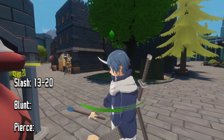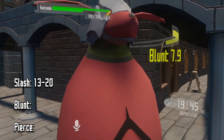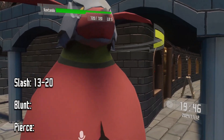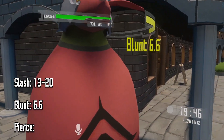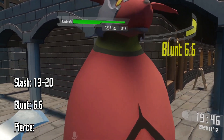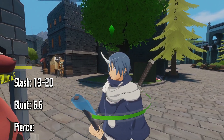Now we can try the blunt damage, which is hitting with the backside. This is a little wonky. We're getting readings of 6.6 consistently. So we'll just say that the weakest amount of blunt damage that we can do is 6.6.